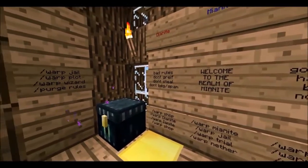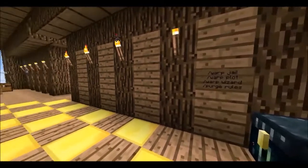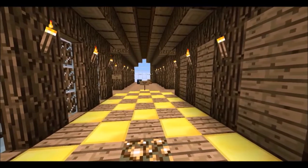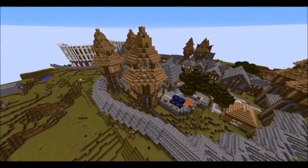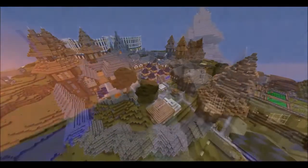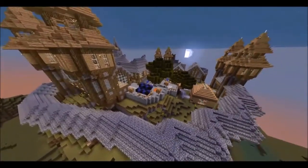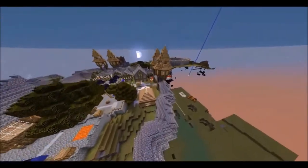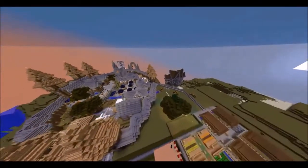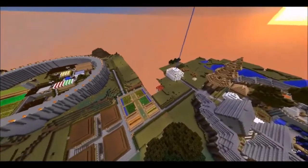Right here where you're seeing this is spawn. This is when you first join the game, this is where you're gonna be. You got all the warps and rules, and inside the big building where you see the lava, that's where you're inside. That entire area is spawn. You got the jail there and the mining area.